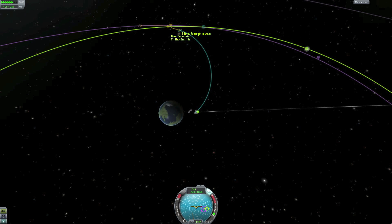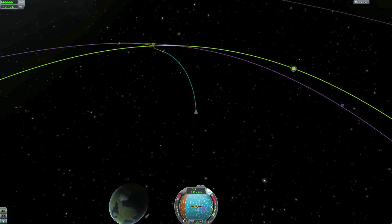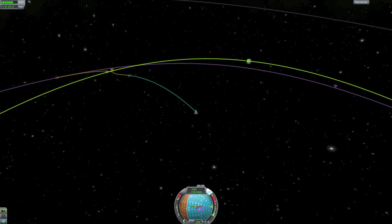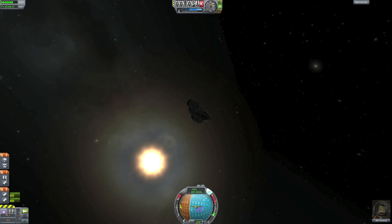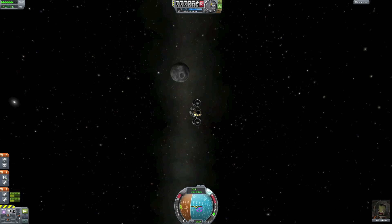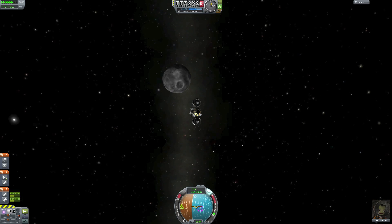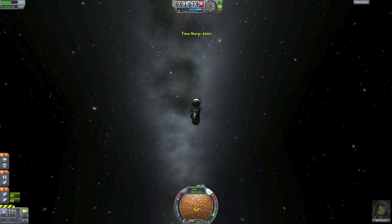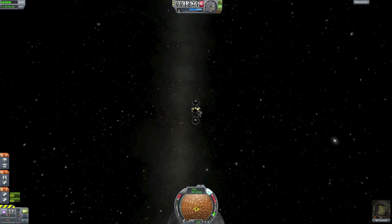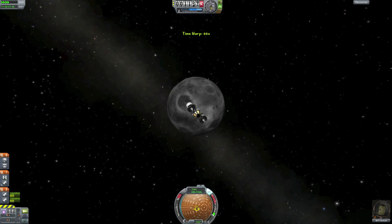Four hours until encounter — we'll warp to the moon. It's kind of neat seeing the moon coming up next to us. If we go into camera mode we can see the moon coming closer and closer. And there we were — captured by the moon. That's when the camera changes direction, which is kind of annoying sometimes.